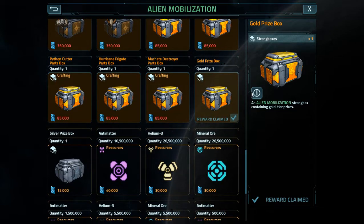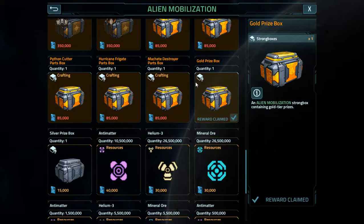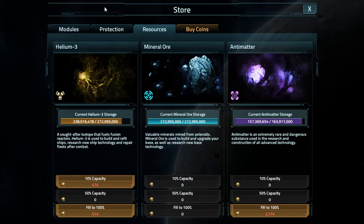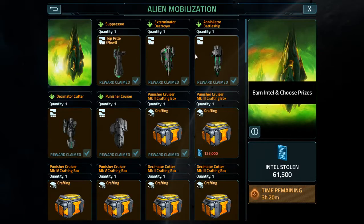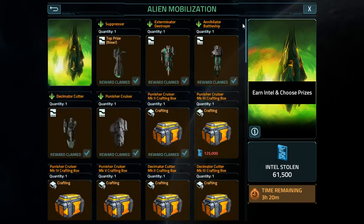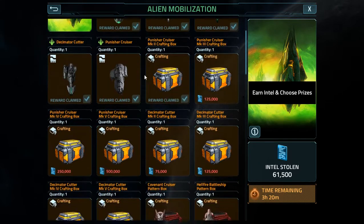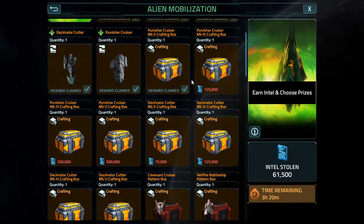I spent more on the gold prize boxes than I did on the actual event, just for the freebie ships, and that's extremely sad. By the time you would actually have enough intel to fill yourself up, you're probably already full. Everything from here to here is just unnecessary because we can loot it out in the fight. And it's a crafting event - except it's not crafting for current content, because all of this is stuff you can already loot.